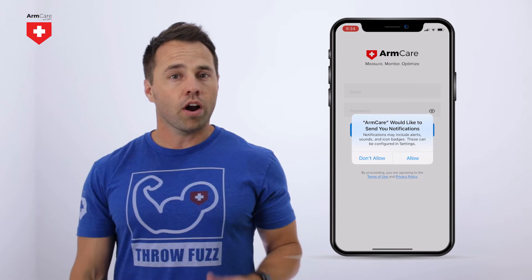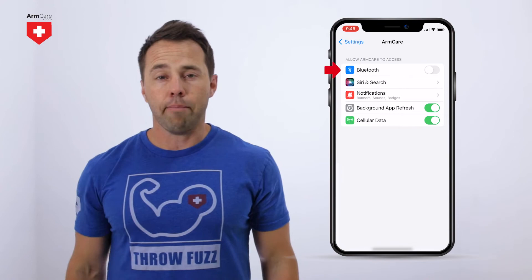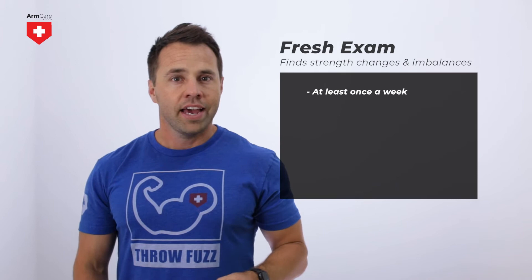Make sure you have given the ArmCare app permission to use Bluetooth on your phone. If you are unable to pair the active force, go to your phone settings, select the ArmCare app, and enable Bluetooth.